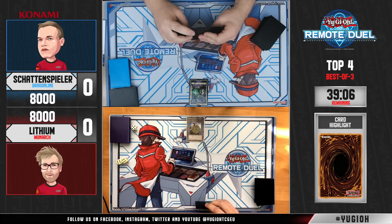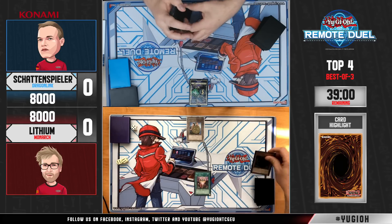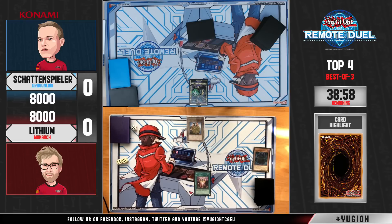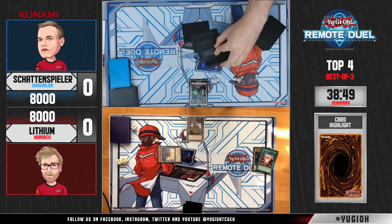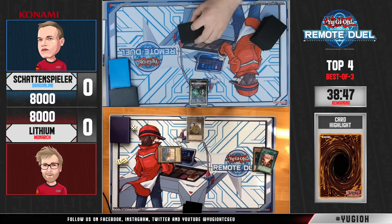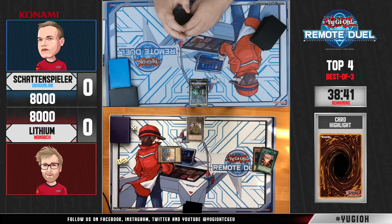He's now considering his options — maybe if he opened some key cards like Pantheism. Wow, this One for One is just cursed for his opponents. This is the fourth time that One for One is the opening card from Lithium, and he even discards Erebus, which is just the dream opening of the deck.